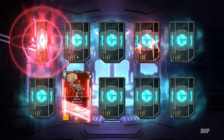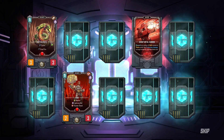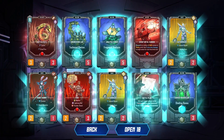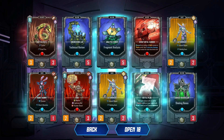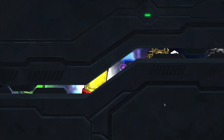We have three of these. Thor, Quetzalcoatl, Scrap Metal Cannon. Not bad, so now we have some more options. Quetzalcoatl would be nice for a zoo deck. The battle plan card is pretty shiny there.